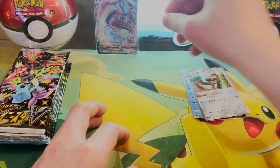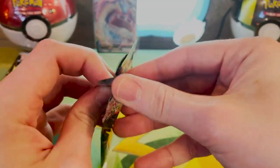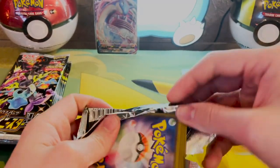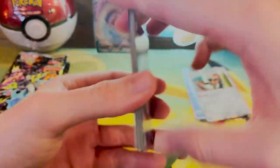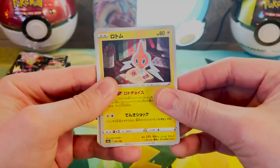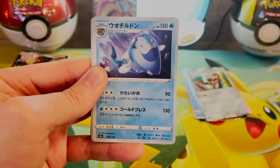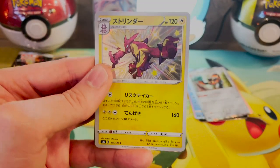Let's keep on moving. I swear if I get another Lapras VMAX I'm gonna punch a baby — no, I won't do that. We got our Rotom, Appletun, Zamazenta. I can't remember this guy's name. And we got Toxtricity Shiny — let's go! Look at that, that's a gap. See him over here.